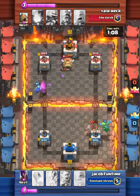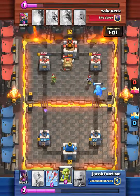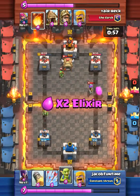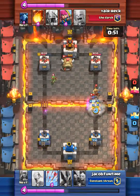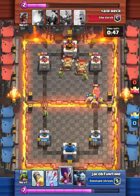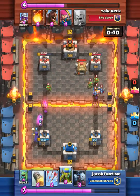We take another hundred points off his tower. If it's a musketeer versus a dragon, musketeer always wins. Now we're going to do this push again. I know the prince isn't going to last long because barbarians take it out at level 5. I'm going to drop my arrows.